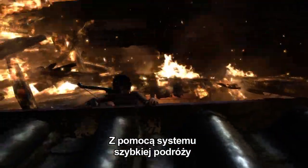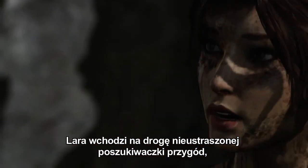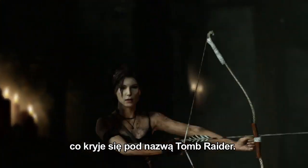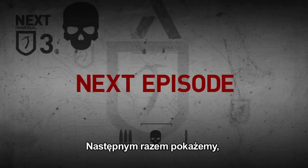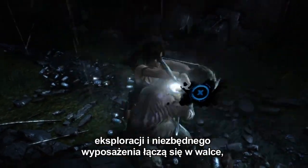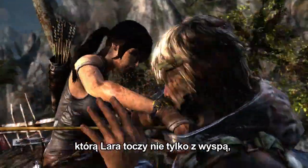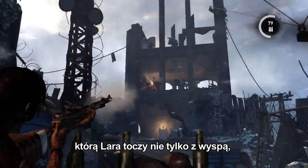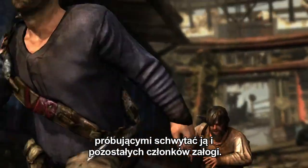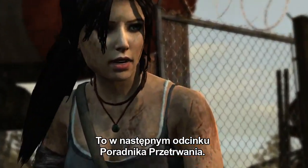Through the Fast Travel system, Lara begins her journey of becoming an intrepid adventurer, unearthing secrets and mysteries as she explores the island, defining what it means to become a Tomb Raider. In the next episode, we'll show you how all of the elements of skill development, exploration, and gear gating come together in combat as Lara fights to not only survive the dangers of the island, but also fend off the dangerous inhabitants who are trying to capture her and the rest of the crew. Next time on Guide to Survival.